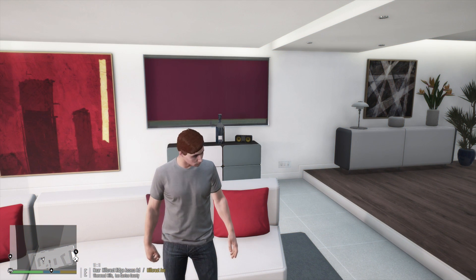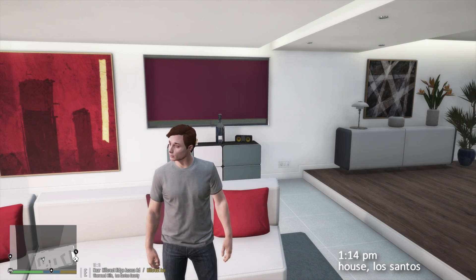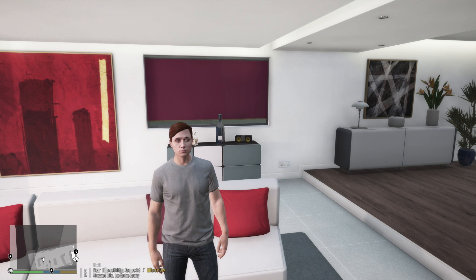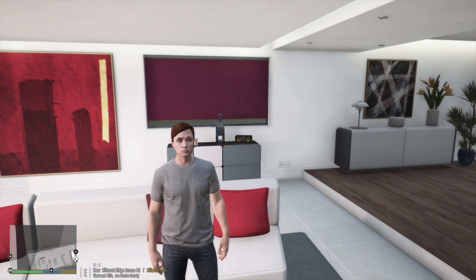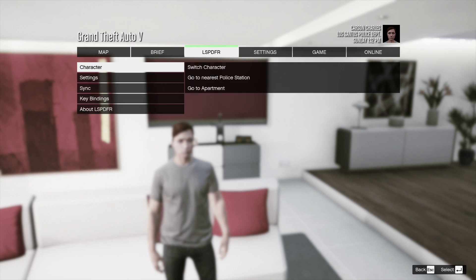Welcome back to another LSPDFR 0.4 patrol. Yesterday when we did the Blaine County Sheriff's Office patrol, I completely forgot that I was supposed to create a separate character for our deputy. I want different characters for different departments so it makes more sense. To create a new character once you've already created one, hit escape, go to the LSPDFR submenu, character, switch character.